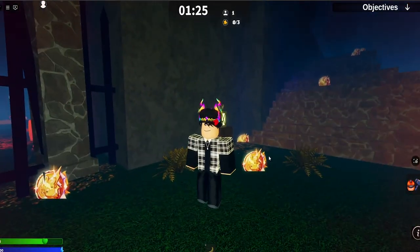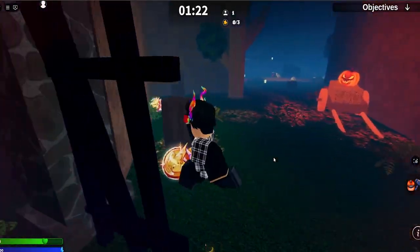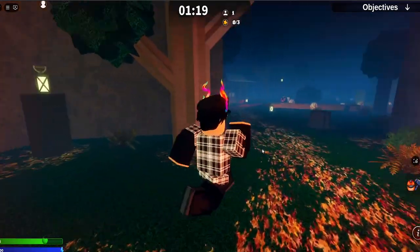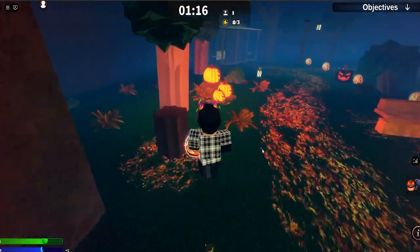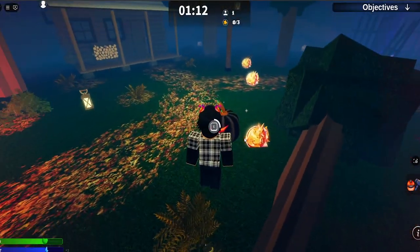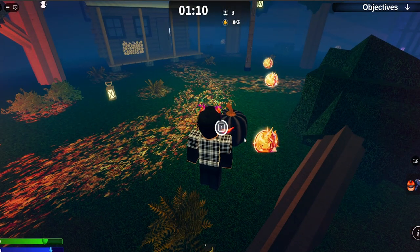You can unlock multiple skins by just collecting the pumpkins. I think there are three skins you can collect — there's one ghost skin you can collect too. So that's really cool. I'm going to be collecting all these tokens for the little pass that's happening, and also collecting more pumpkins as well. Let's see what we get in this one — 31 tokens, nice.